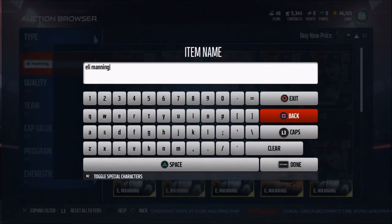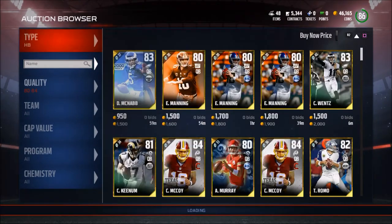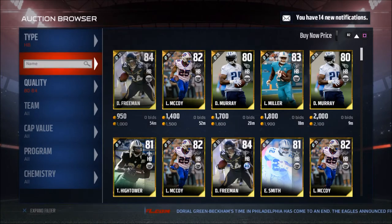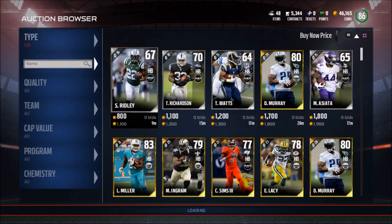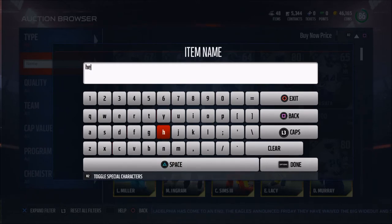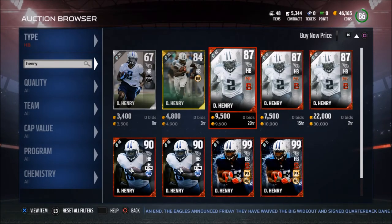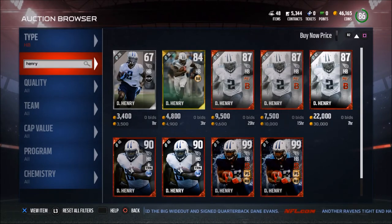My next tip is that you want to look for the minimum effective dose. This is a concept I learned from Tim Ferriss, author of The Four Hour Work Week. The idea is you want the least amount of inputs to result in the desired output — you can do that in business, and I think you can definitely do that in MUT. One card I'm going to recommend is this Derrick Henry here — Battle Ready Derrick Henry. This guy is going for about 9,000 coins right now, and in my opinion he's one of the best halfbacks you can get on a budget.